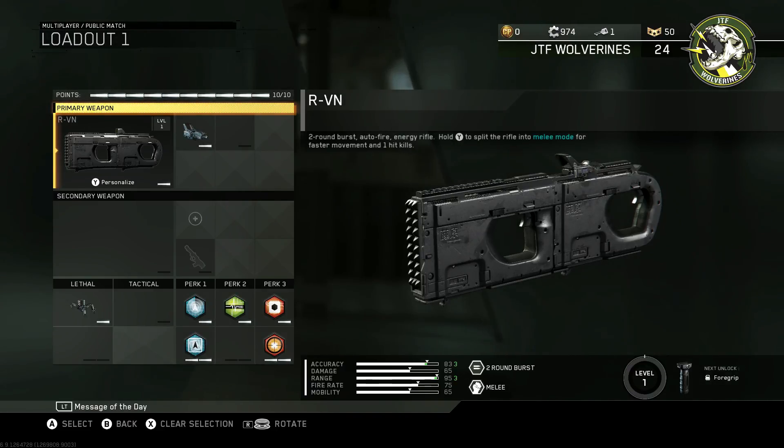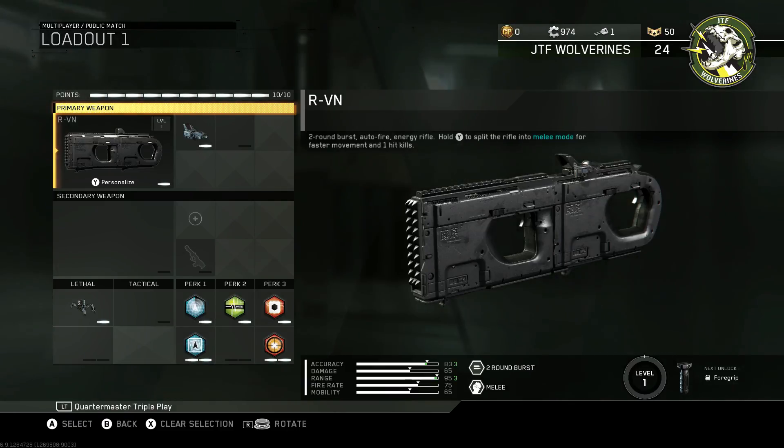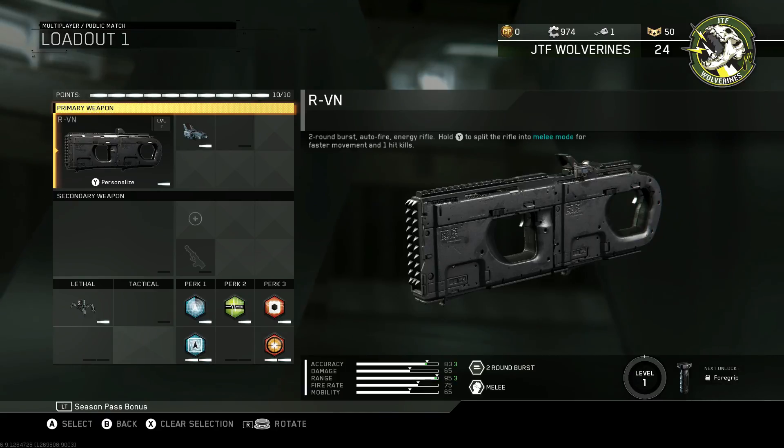I must say this gun looks stupid. I hate the look of it. This is probably the ugliest gun in Call of Duty history. It looks like a brick with two holes in it. There's not much to say about it — it just looks like a pile of shit.